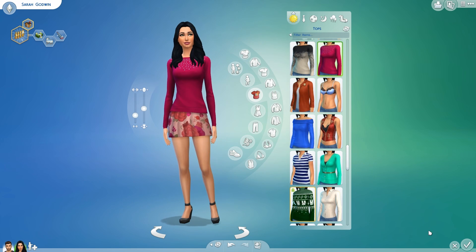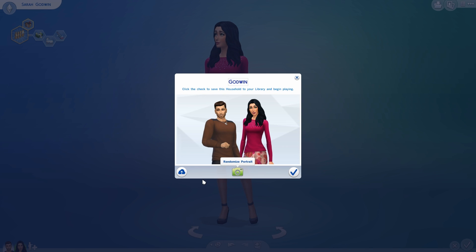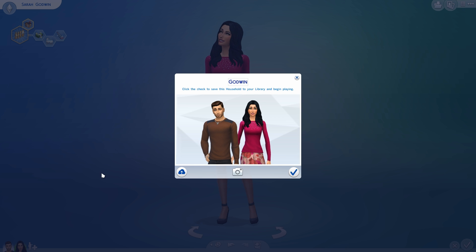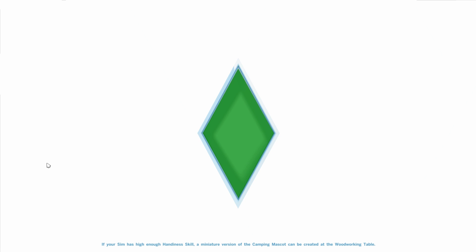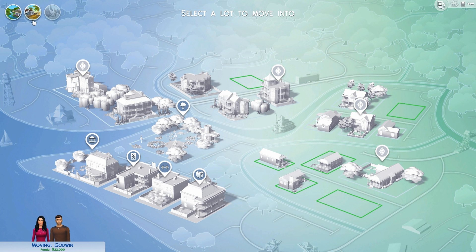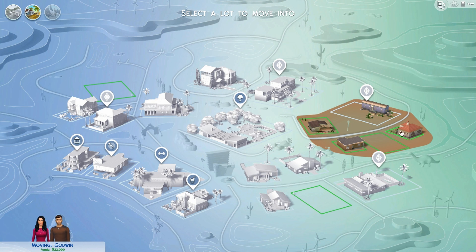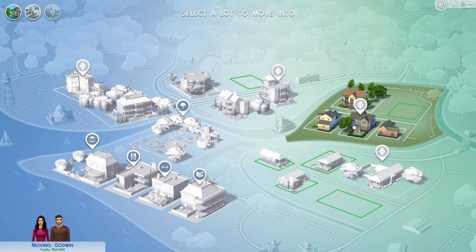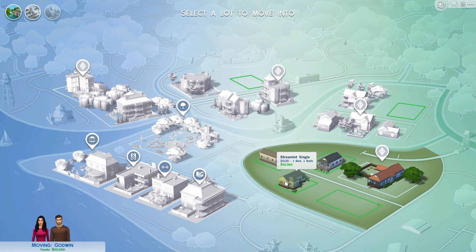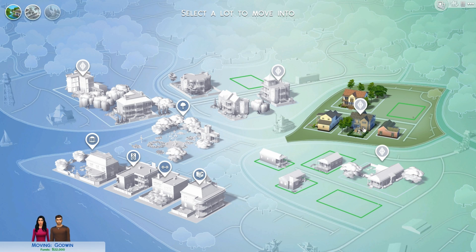We're just going to jump straight into this and press play. It will be different of course from the 100 baby challenge. We're going to start off by choosing where to live. I don't really want to live where we lived with the 100 baby challenge. We can move into this one — one bed, one bath — or a two bed, one bath. I think we'll go with this Daisy Hovel just because I like the name of it, and we'll get it furnished.